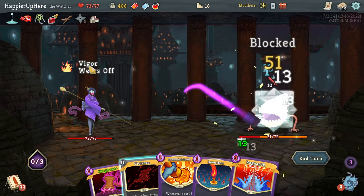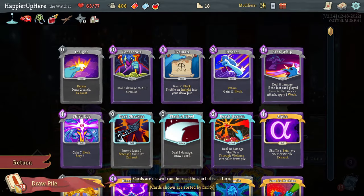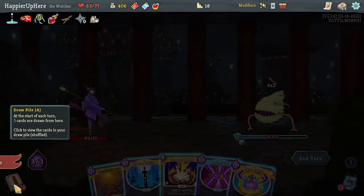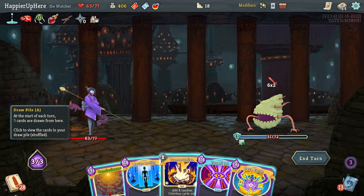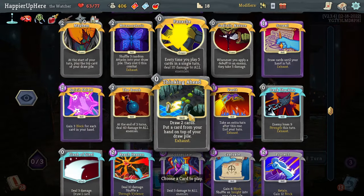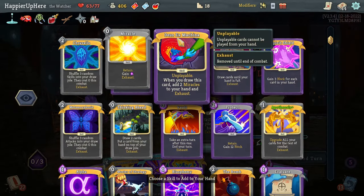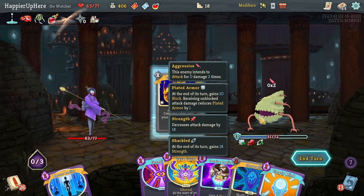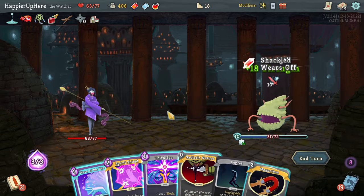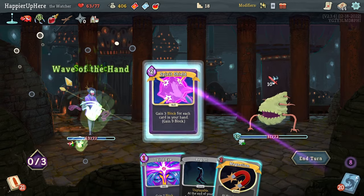Secret Technique grabs a Secret Weapon which grabs a Ragnarok - with Akabiko that deals a lot of damage - and I got another Ragnarok from the Dead Branch. I could Omniscience something that deals 40 damage but I don't think I have that. I could duplicate Dark Shackles - that exhausts itself so it might play me something better. Let's do Dark Shackles. Secret Technique grabs something I don't want. Transportation and wait. Another 10 damage. I could do Spirit Shield - Regret is annoying. Let's do Sadistic Nature, Wave of the Hand, Spirit Shield.